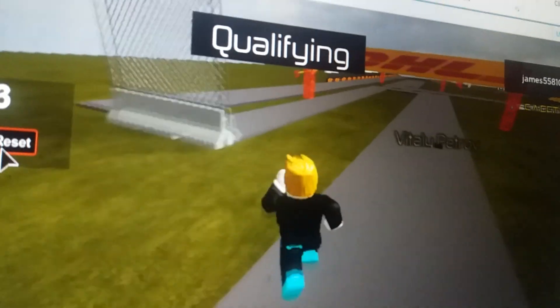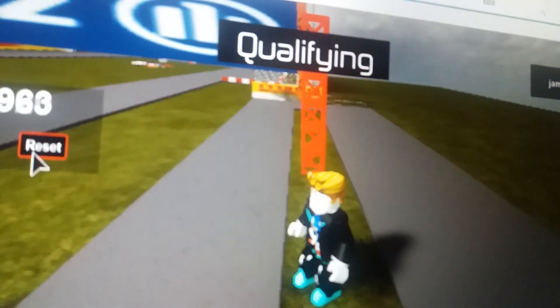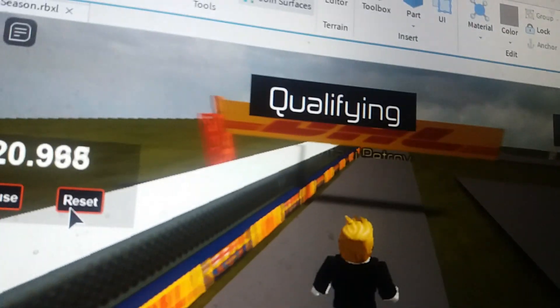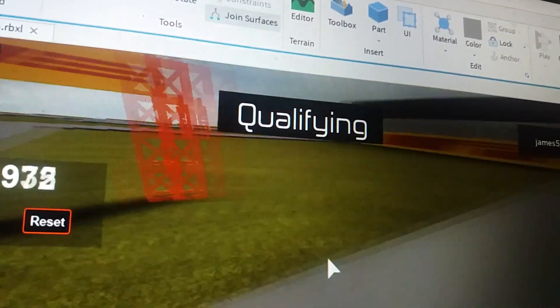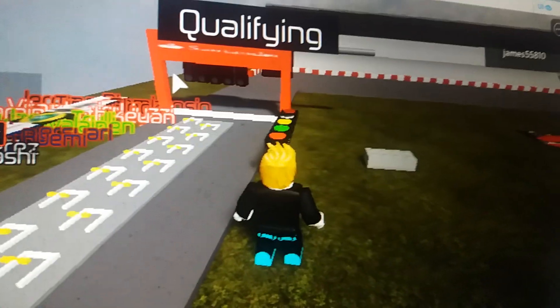Next up is Russian driver Vitaly Petrov. Let's see what he can do around this Valencia circuit — sorry, I almost said Russian Grand Prix! What would Vitaly Petrov do on this layout here in Valencia? His car is putting in the technology it needs. He's going well. I'm going to say that's a 45.212 — a good lap from Petrov.